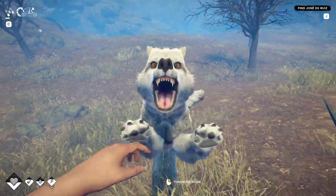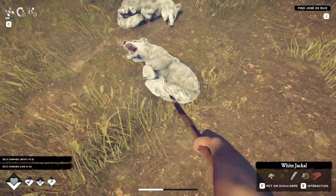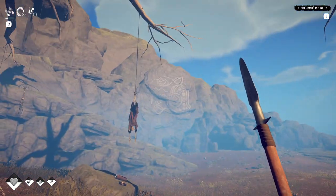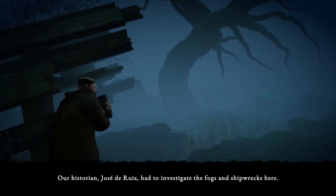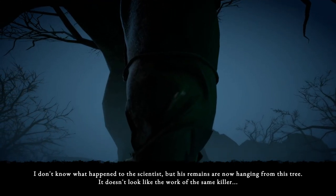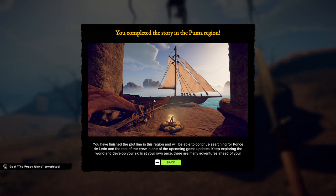What's that — is that a wolf? You're gonna go on my wall. That's a white jackal — he didn't even drop the trophy, but this guy did. What is up with this tree? There are just people hanging from it and there's the Puma logo. Cutscene: 'This island can horrify even the most experienced sailor. Our historian Jose de Ruiz had to investigate the fogs and shipwrecks here. His remains are now hanging from this tree. It doesn't look like the work of the same killer.' You completed the story on the Puma region!